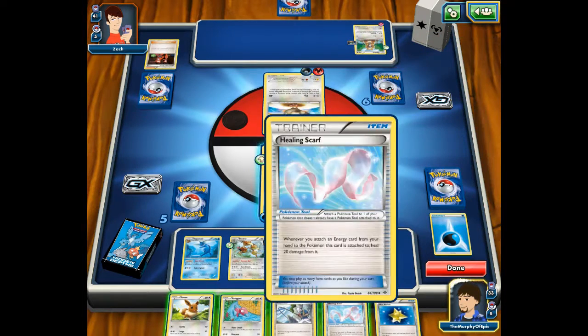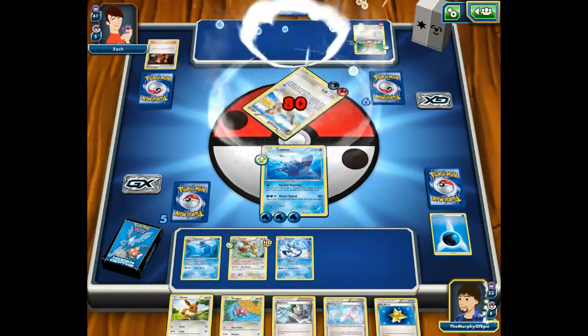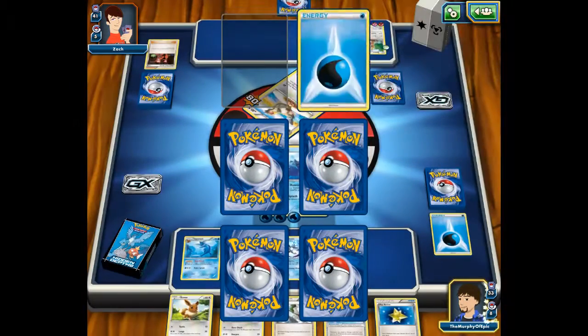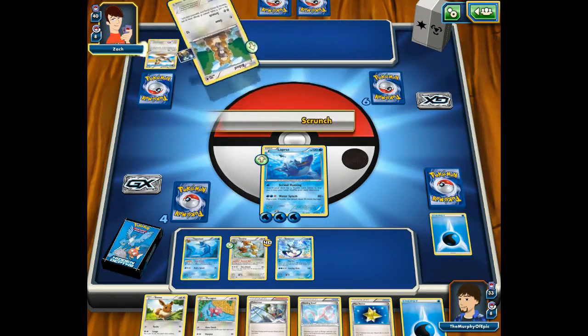I can give a Healing Scarf — I want to give it to Gyarados though, so let's just hold on to it for now. I drew my prize card, and I really like the Water type.